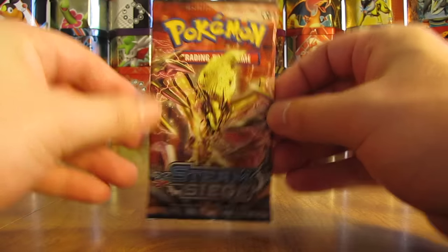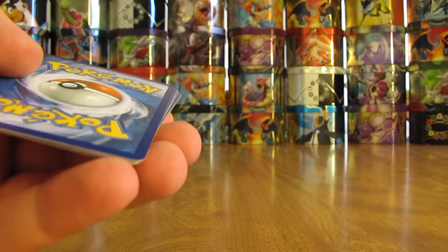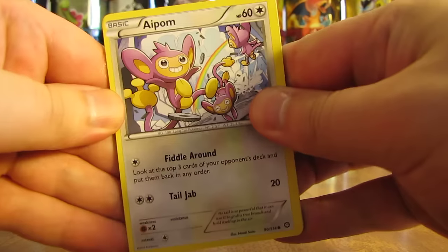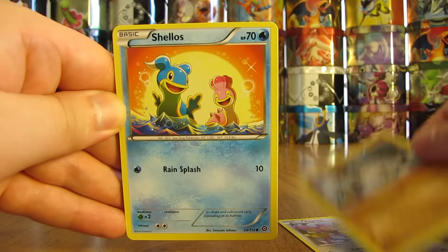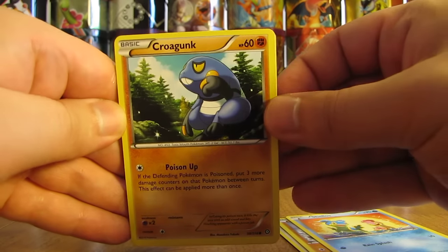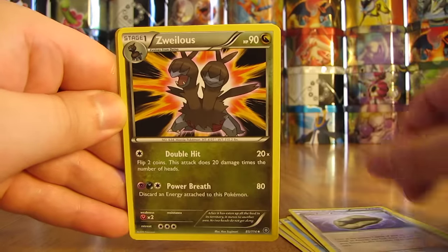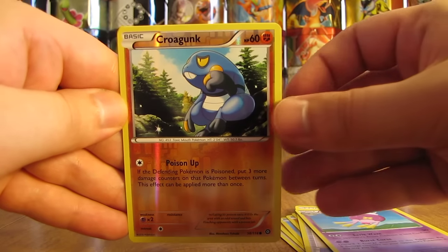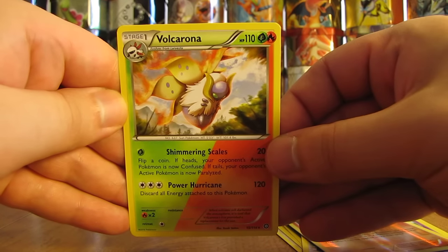We'll see what happens in this final pack — the one I didn't accidentally cut through on top. There's the code card. The final pack starts with an Aipom, then a Mankey, Shellos, Krogunk, Tangela, Claw Fossil Anorith, Zweilous, Driftblim, and a Reverse Holo of a Krogunk — Common Rarity. And the rare here in the final pack is a Volcarona Non-Holo.